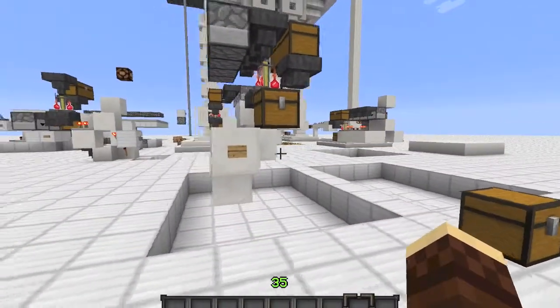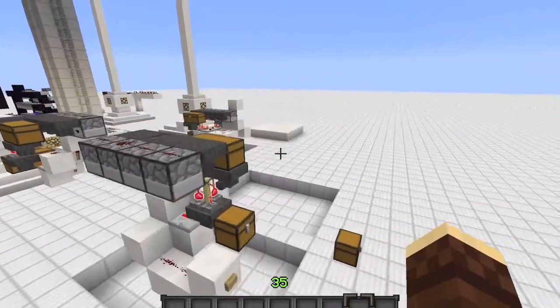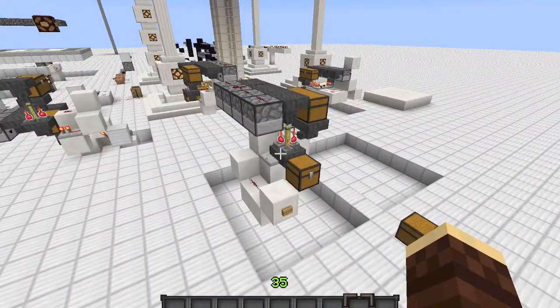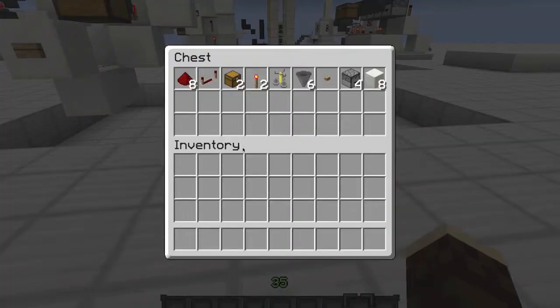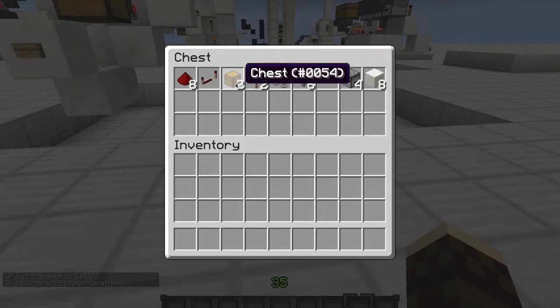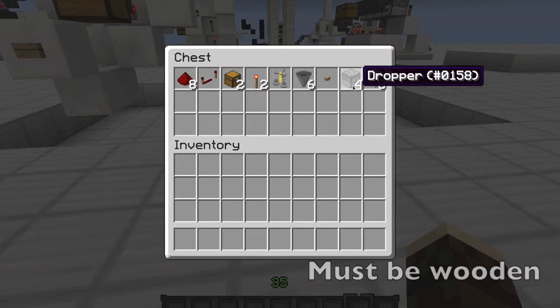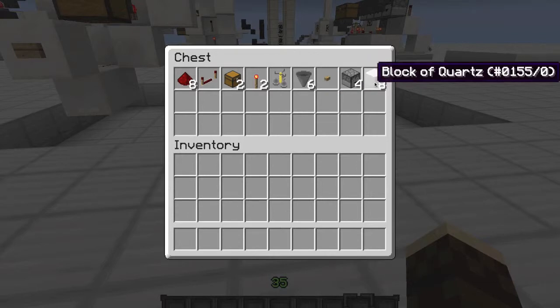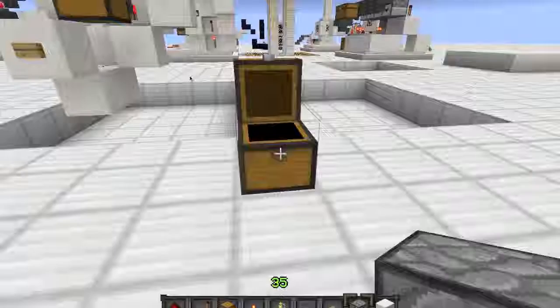This is only 3 wide, 5 long, and 5 high. It's very compact — you can fit it in a small room and it will mass produce whatever potions you want. Now let's go over the parts list: you need 8 redstone dust, 1 redstone repeater, a minimum of 2 chests (you can use more if needed), 2 redstone torches, 1 brewing stand, at least 6 hoppers, 1 wooden button, at least 4 droppers, and a minimum of 8 building blocks. I'll be using cobblestone because I like the look of it.